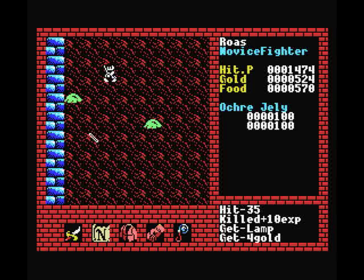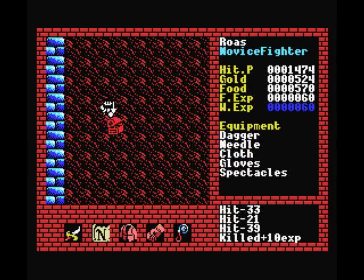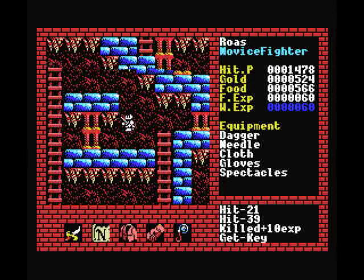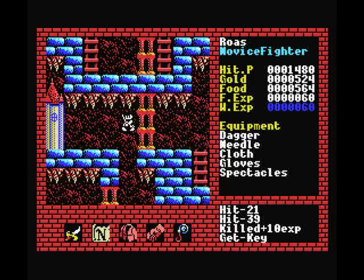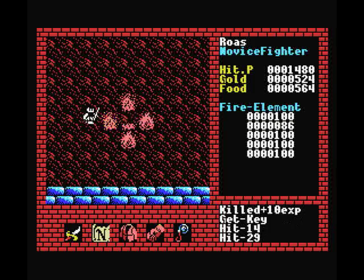Okra jellies are a good example — let me kill this one with my dagger. This one drops a key when you kill them all, and keys are really valuable in this game. Keys will help you get into places that you normally can't get. In general, just kill any monster you can with your sword if they're not too terribly overpowering. For example, these fire elements will drop a lamp if I kill them all with my sword, or at least the last one.